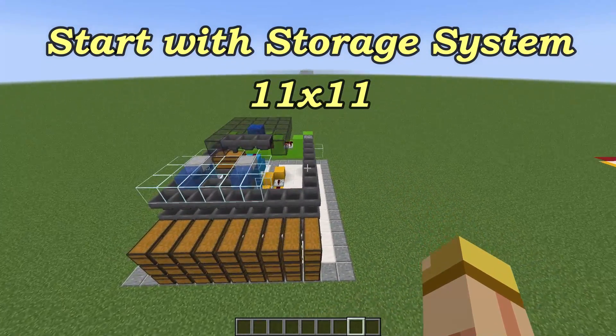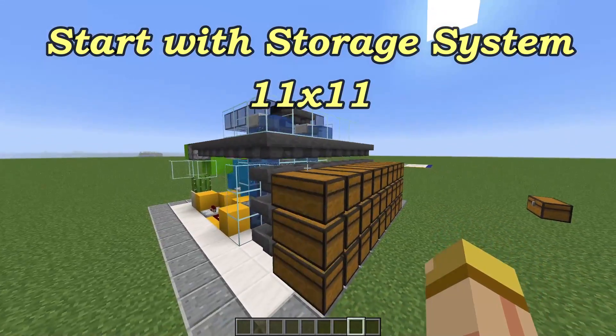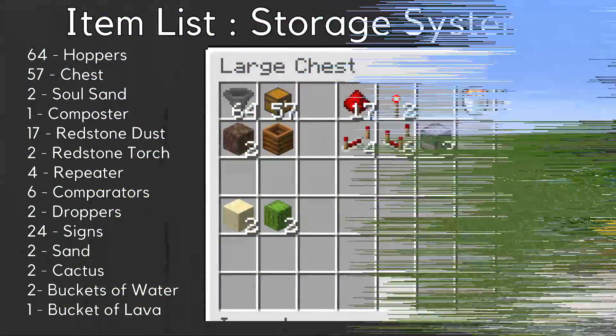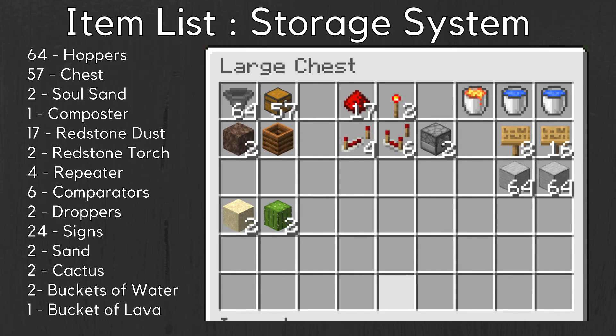Right off the bat, we're going to start off with the storage system. This thing is 11 by 11 — it is a key component in this whole design. This is all you need. Now pause the video and make sure you have this for the storage system.